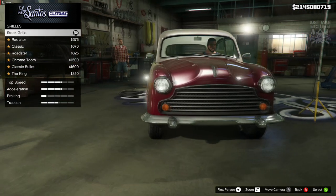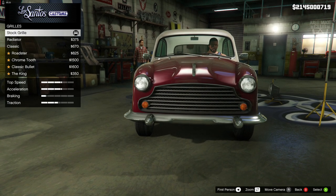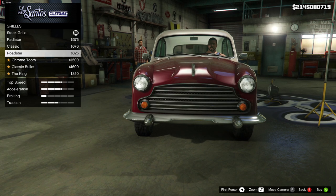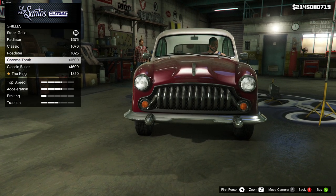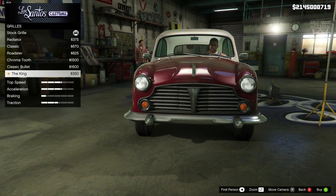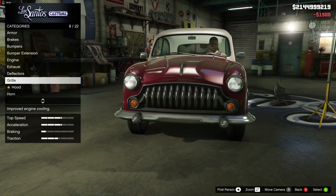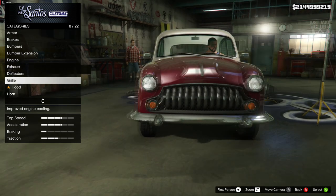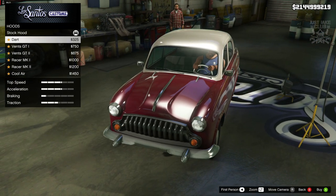Moving on to the grill — we can old-school it up even more. The stock grill actually looks really cool, probably the best one. There's also the Roadster — not much difference from stock. Then we've got the Chrome Tooth, which actually looks really good for an old-school feel. We've also got the Bullet and the King. I'm going to go with the Chrome Tooth — that looks really sweet for an old-school car like this. Since we can't remove the old-school aspects, we've got to lean into it.